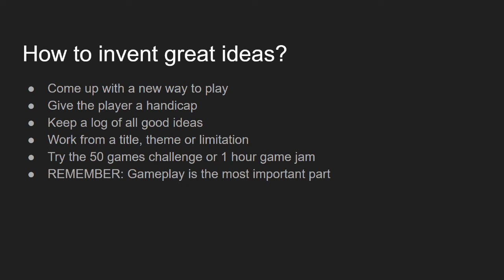If you're really desperate and can't think of anything creative, then just work from a title, a theme, or a limitation. That's why Ludum Dare, GM48, and many other game jams have themes — to help game developers come up with a new way to play. And if you're absolutely devoid of ideas, try the 50 games challenge, which Jonas Tyroller did. He made one game every 10 minutes over about 10 hours, and that way he was forced to repurpose game ideas in new ways or come up with ideas he said he wouldn't have thought of otherwise.